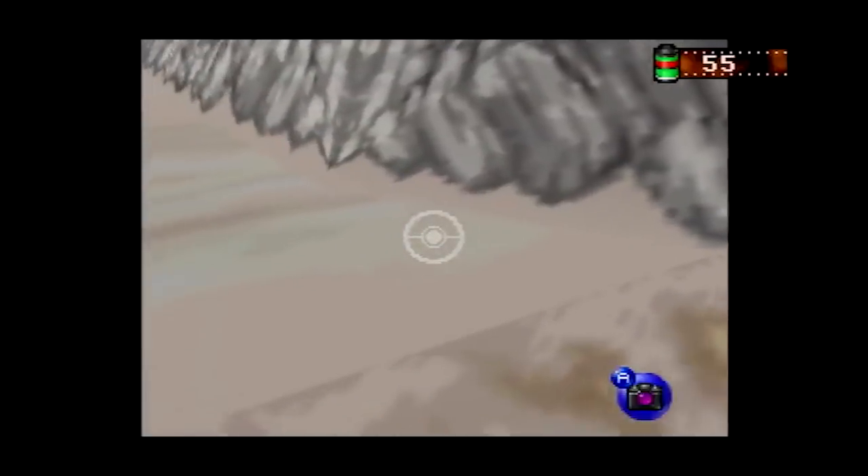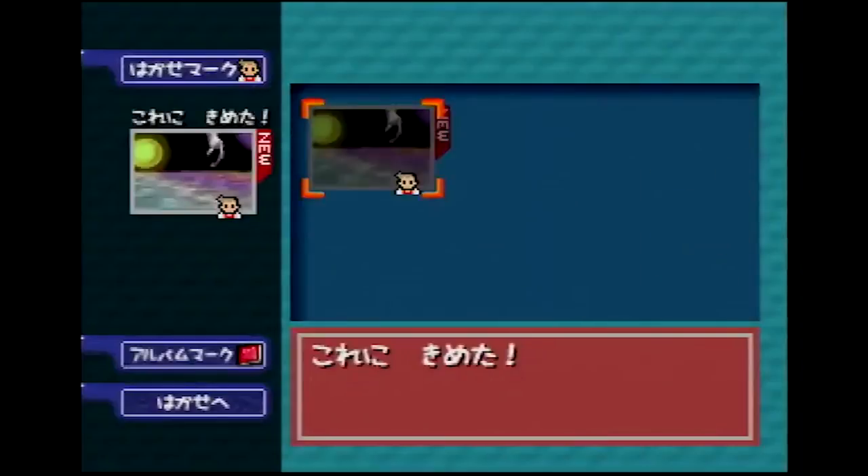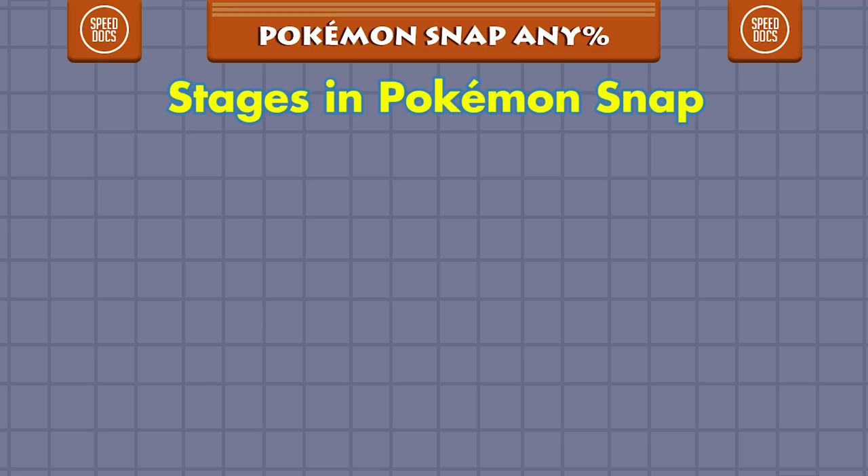Before we get into the history, let's go over some basics. To beat Pokemon Snap and trigger the credit sequence, you have to submit a picture of Mew on Rainbow Cloud to Professor Oak. There are seven stages in the game: Beach, Tunnel, Volcano, River, Cave, Valley, and Rainbow Cloud.